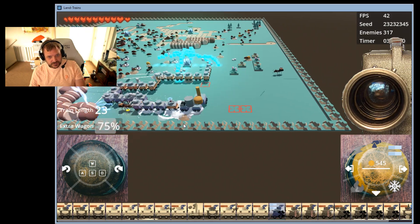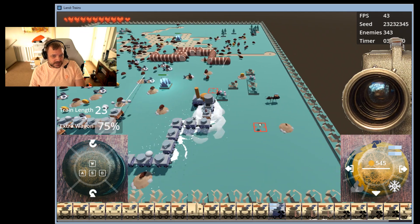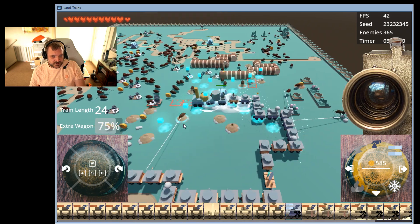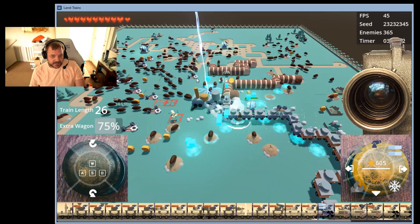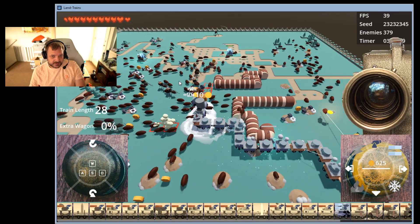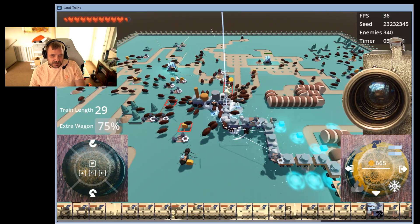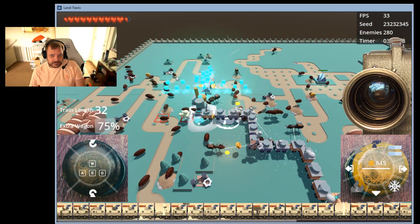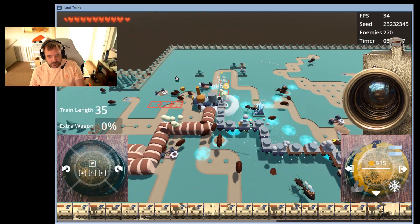Definitely need to work on the look and feel for the next release. One of the big differences in the next release is getting it working on Steam. As far as the number of enemies on screen, it looks like it's still relatively happy with around 300 enemies on screen, but it's at 30 fps — we'll work on that.